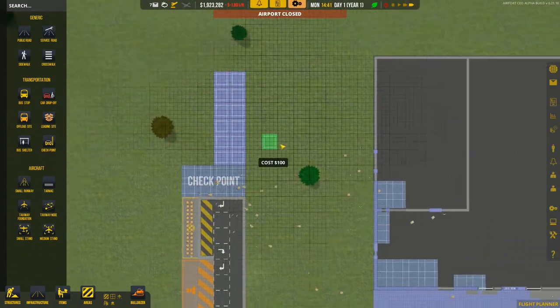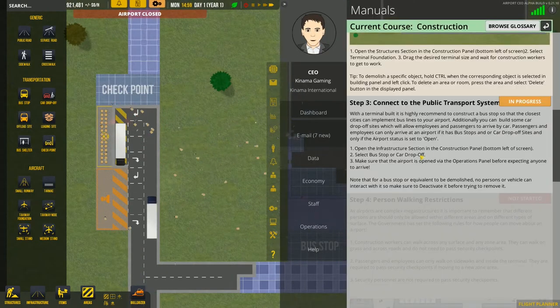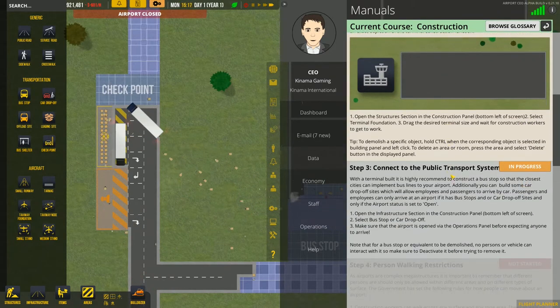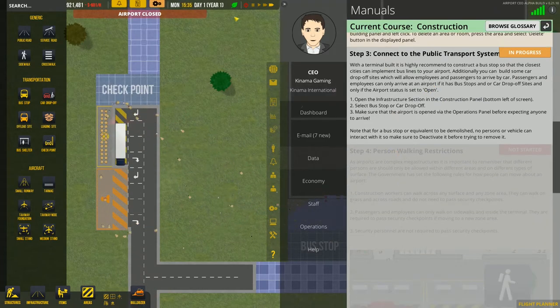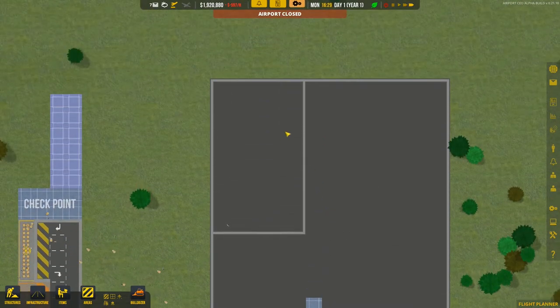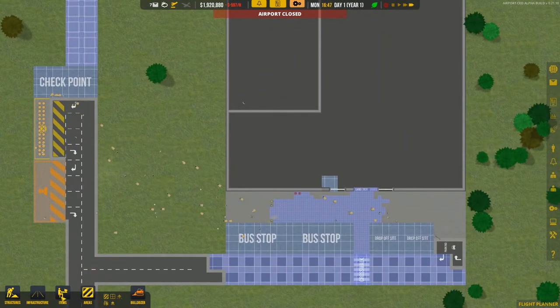So going through the manual again, we've completed the terminal section and the public transfer section — that's basically the car drop-offs and the bus. If you're doing this on easy with the 2 million starting budget you can build a lot before you start getting flights and not worry too much. On a harder difficulty you probably don't want to put all these different stops in since it just costs money and cash can be hard to come by.